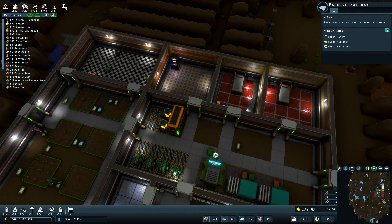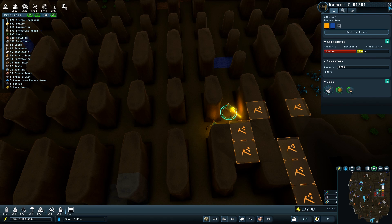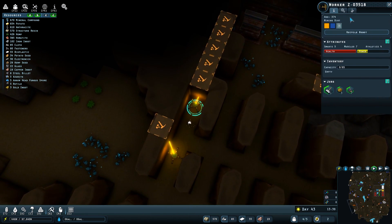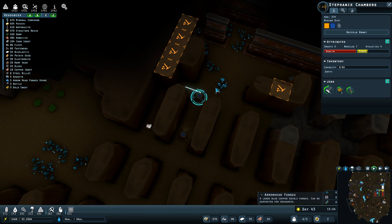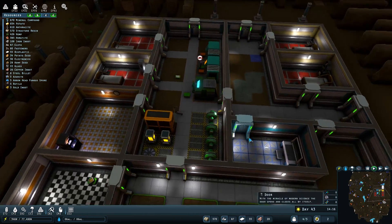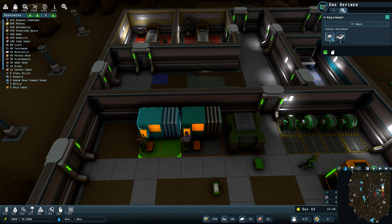The robots also have equipment slots. Here's one — these folks can also have equipment plugged in. We don't have any available, but once we get the tech printer up and running I think we should be able to install things. I found a new robot, by the way — we're going to call this one Zeke, and we're going to call this one Stephanie Chambers. The robots have a tab where you can add equipment to improve or buff their abilities and productivity. Machinery also has equipment slots — I can add something that doubles the output chance and reduces power consumption by minus 20%, all done at the tech printer.